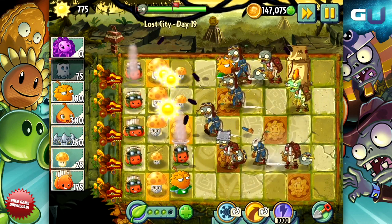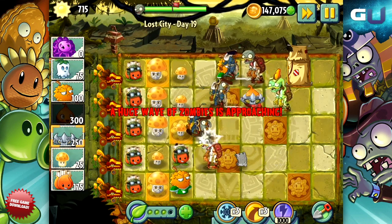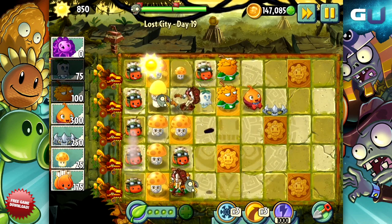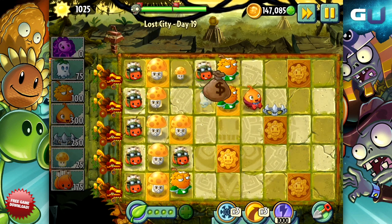Then there's Sweet Potato, which, if you place it in the right spot, can yank all the zombies storming out of the tents into another lane with a trap waiting for them. This can give you some crowd control and help other plants destroy the tent. Good luck with these guys. Stay tuned to GamerU for more info on Plants vs. Zombies 2 Lost City Part 2.